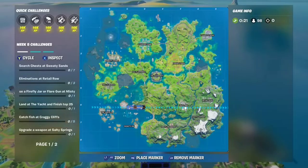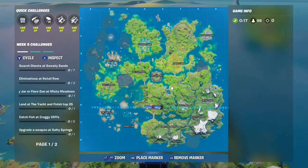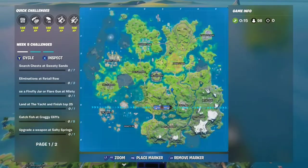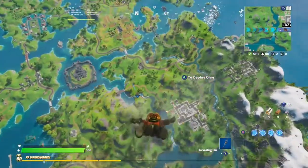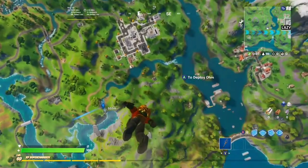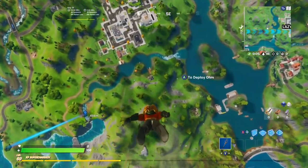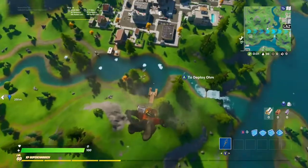So if you guys want to get the Aquaman Arthur Curry skin, you don't have to go right over here. I'm gonna zoom in — you guys have to drop right over there. Just drop right there and make sure you guys are wearing the Aquaman skin. That's the one thing you have to be wearing. You don't have to be wearing the trident or the back bling, but I'm just doing it because it's Aquaman themed.